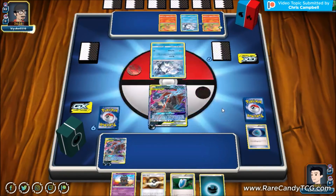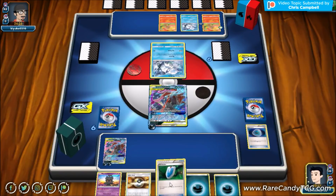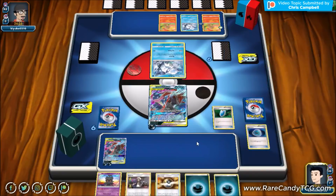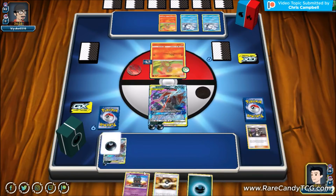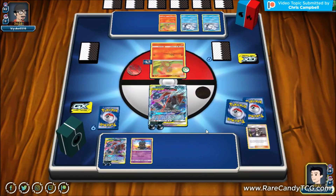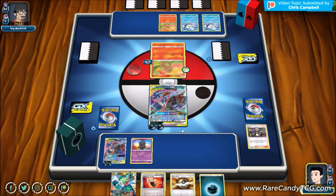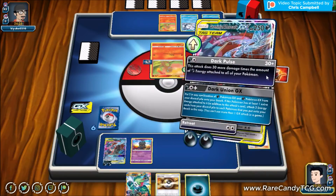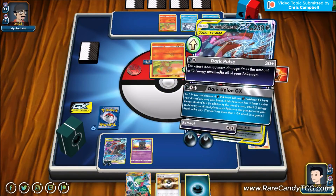If our opponent sets up, I think we just lose since Charizard is really good at taking knockouts on GXs. We definitely did put Guzma in the discard — we're going to target down Charmander with Choice Band for sure. We attach and Let Loose. I'd rather keep the Ultra Ball in deck just in case we need to grab a Shaymin. We can just go for Dark Pulse here and take the knockout on Charmander.